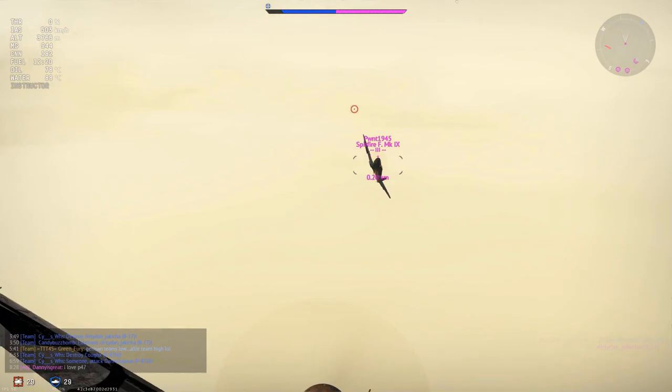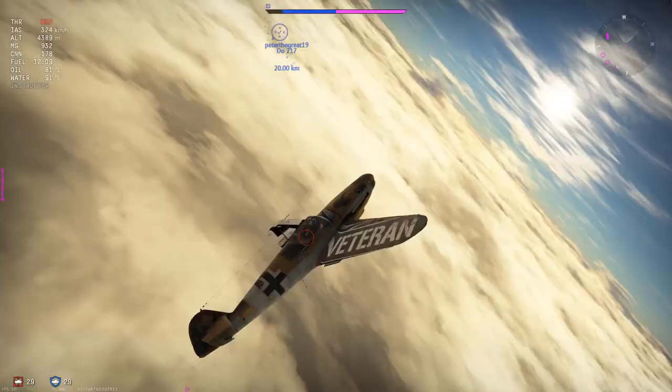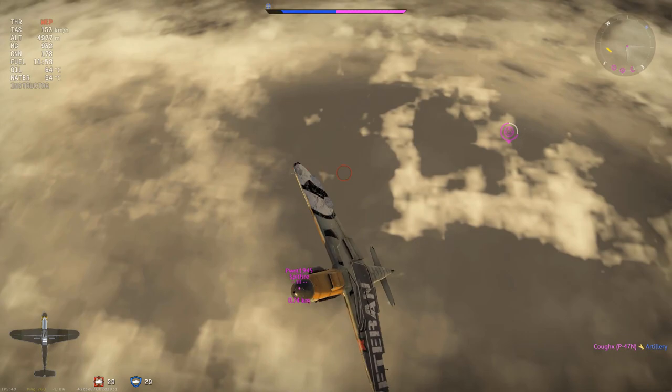This is a mistake I made: I followed the Spitfire down low while he's maneuvering. I'm playing BF-109 for the first time in maybe a couple of months, so that was a mistake. Never ever follow a Spitfire down like that. When they do that, just go up, get on top of them, and boom and zoom them from the top.